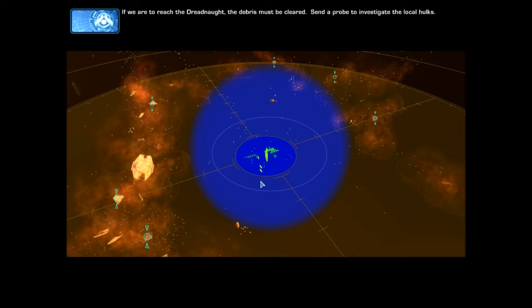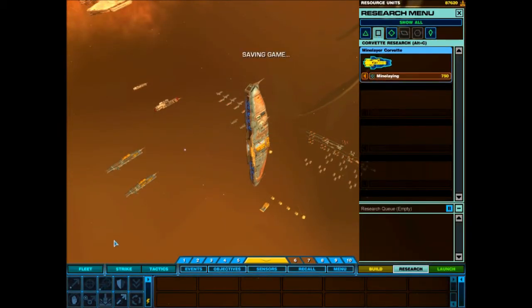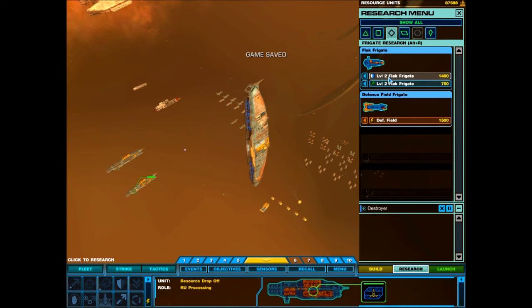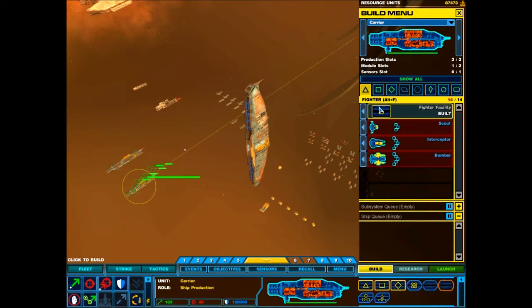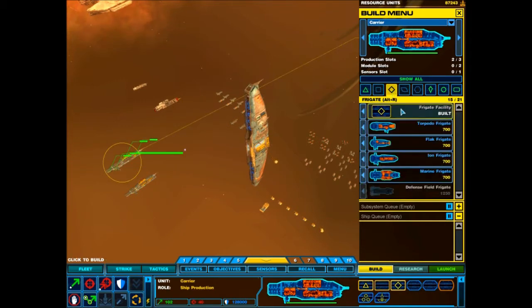Send a probe to investigate the local hawks. New research available. New upgrades available. New construction options available. Resource collector awaiting orders.